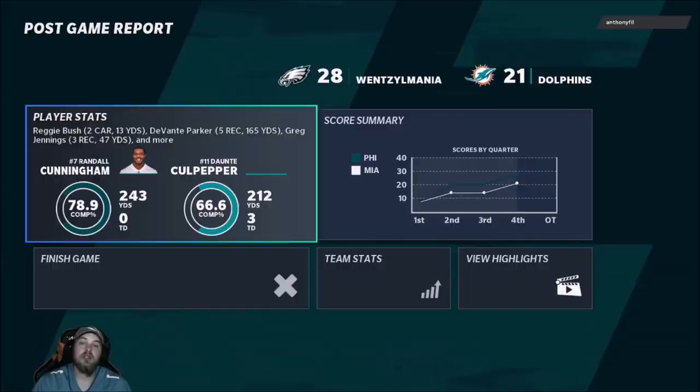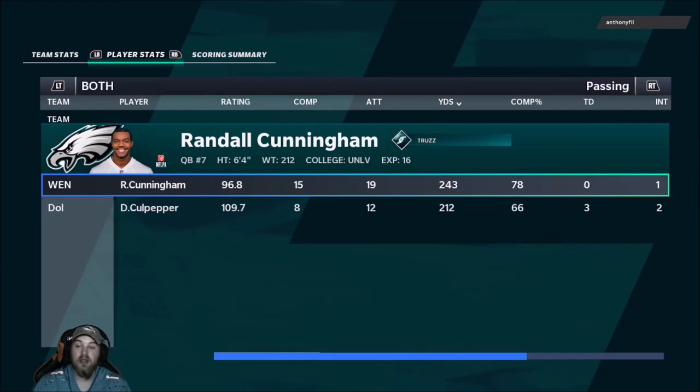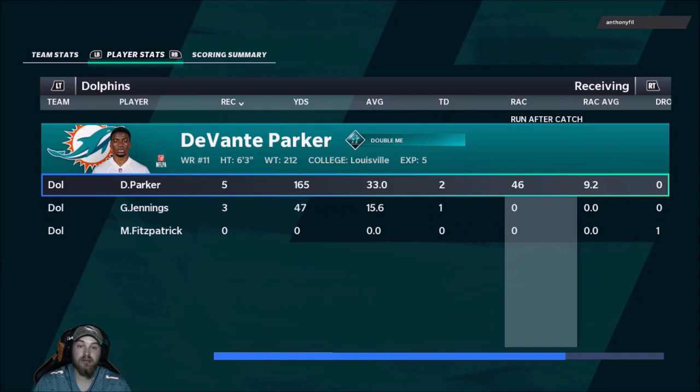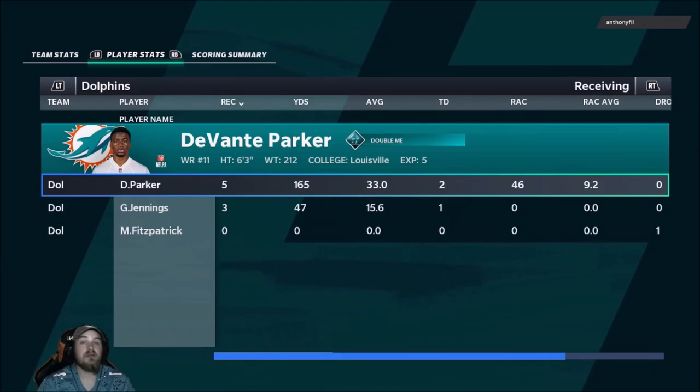That game didn't go how it should have. Davante Parker is as advertised — he's the best receiver in the game right now. The problem is Culpepper is not the best quarterback. Parker: five catches, 165 yards, two touchdowns, 46 yards after catch, 33 yards per catch. I didn't get to use him on defense like I wanted — I was trying to get a lead. Culpepper was constantly missing easy completions. Parker probably would have had another 150 yards and a couple more touchdowns if it wasn't for Culpepper throwing bad balls. The throw-out-of-sack pick killed us — I think it was two — one was a batted ball that would have been a touchdown to Parker.